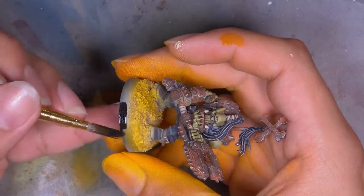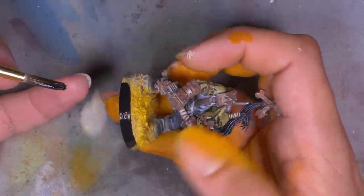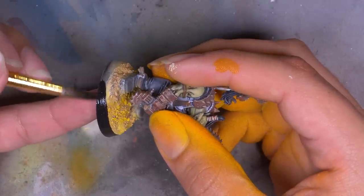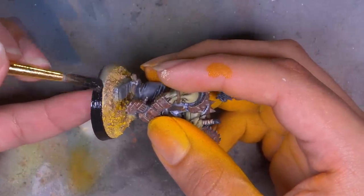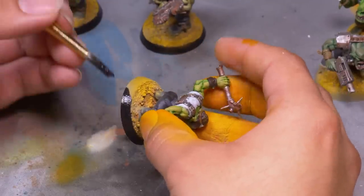A secret trick for black base rims: Apple Barrel 21985E Satin Black Paint. It's lovely, covers in one coat, and costs less than a dollar for a bottle that'll last your whole mini painting career — although I paint so much I've gone through three.